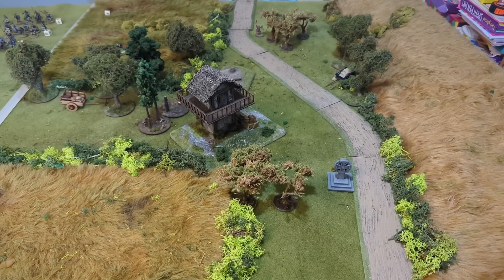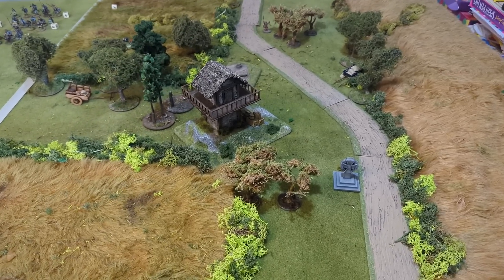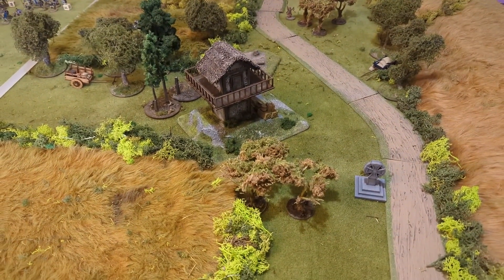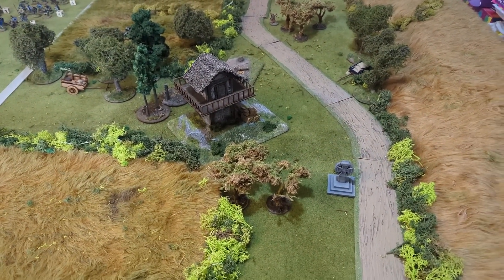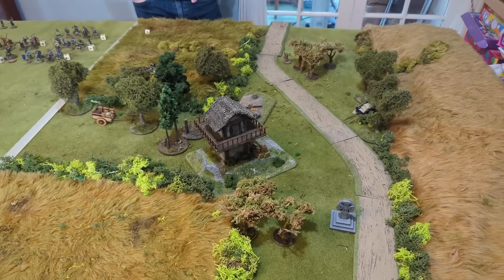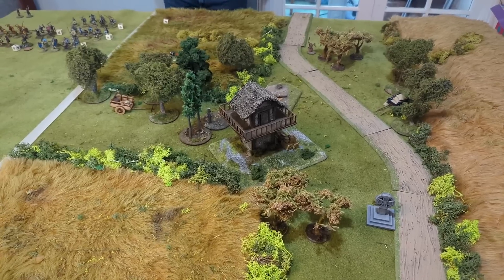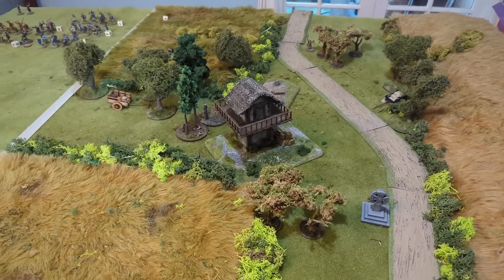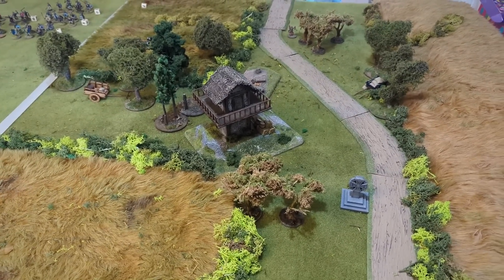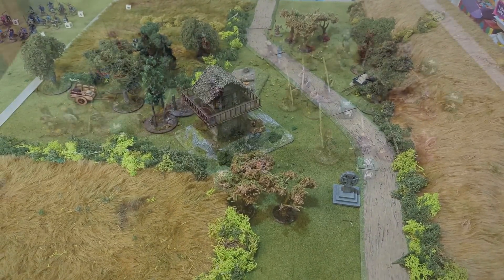Hello everybody and welcome back to another battle report. We're going with more Saga again, continuing our mini campaign. I'm joined by Robin who's brought the Vikings back. Egbert of Sudfield was brutally cut down in our last game. We've already set up the table and we've got an interesting scenario titled Desecration. I'll run through the warlords, our forces, go over the scenario, and then we'll get stuck into it.